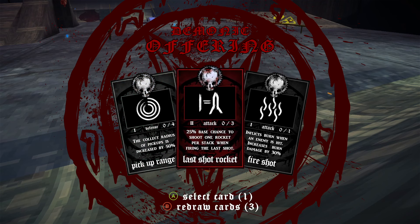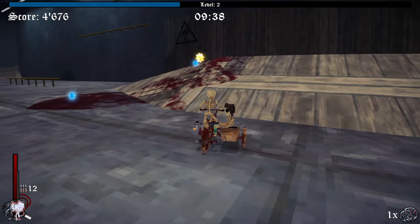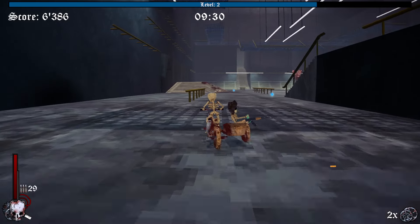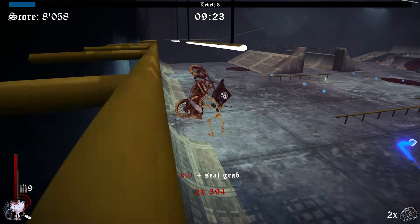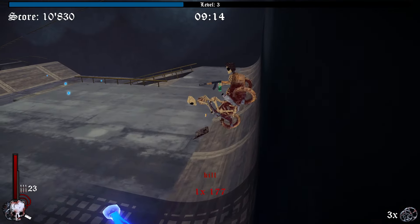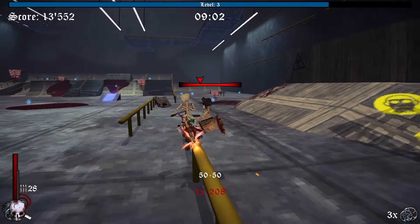So what do we want to do here? We can do collection radius, or 25% chance to shoot one rocket per stack when firing the last shot. Let's go with fire shot — we're gonna put enemies on fire when we shoot them. Next upgrade: cast one homing skull per stack that deals 30% damage. Let's do that. There are our homing skulls.